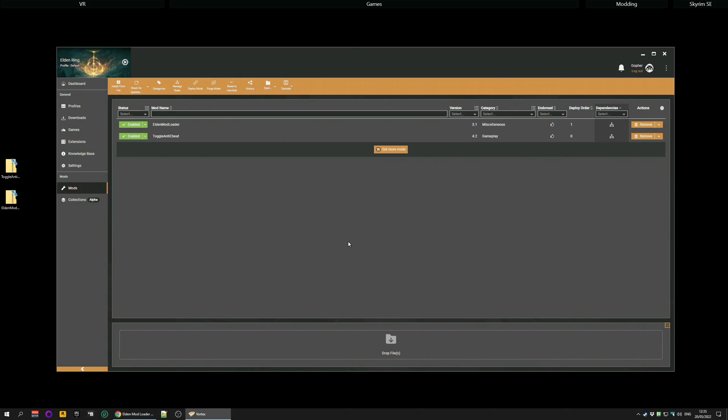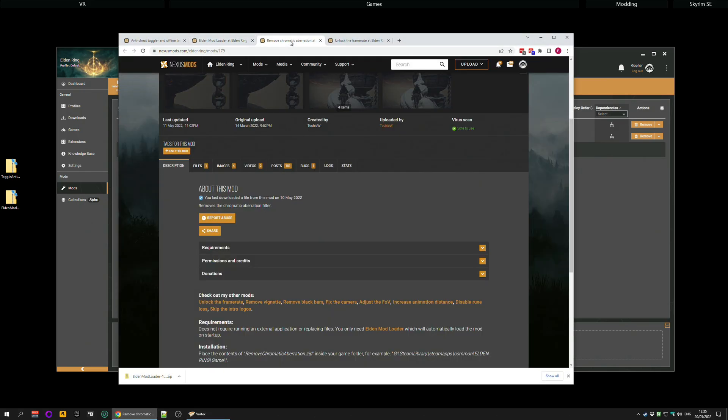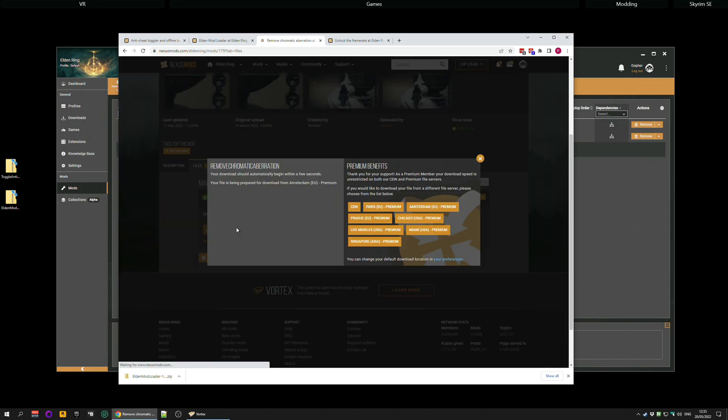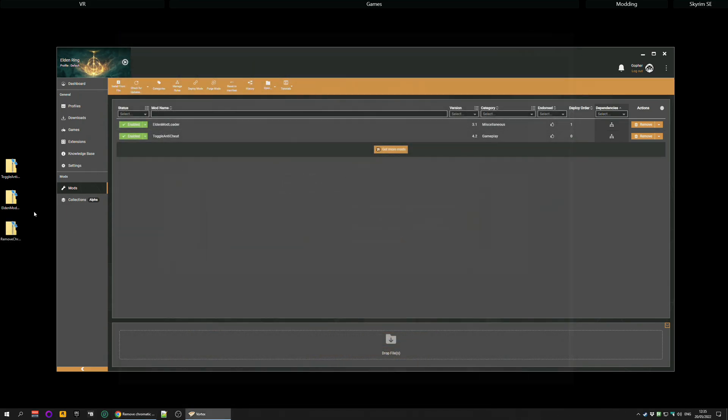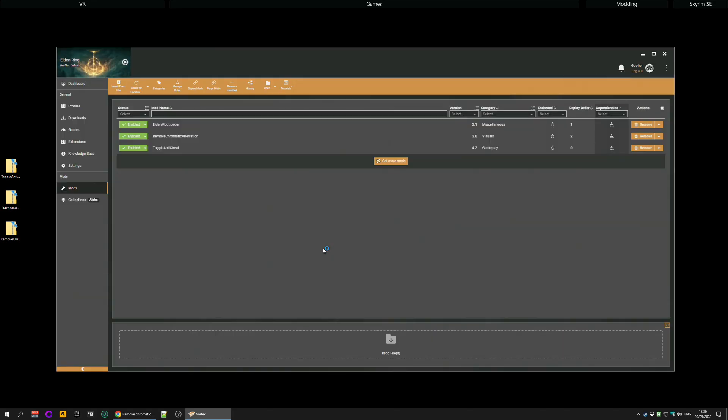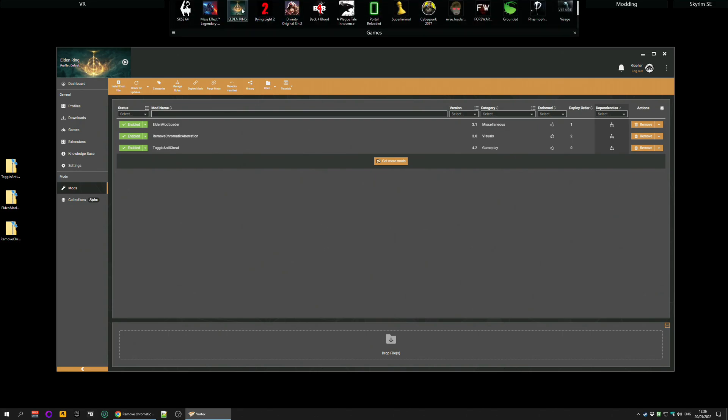That doesn't do anything on its own - we still need the mod that actually removes the Chromatic Aberration, so go along to the File section on that page and hit Manual Download again. Then drag the archive to Drop Files as before, hit Install, and then Elevate. Once I click Yes, I've installed the mod that removes Chromatic Aberration, and the only thing left to do is boot up the game and see if you can feel a difference when playing.